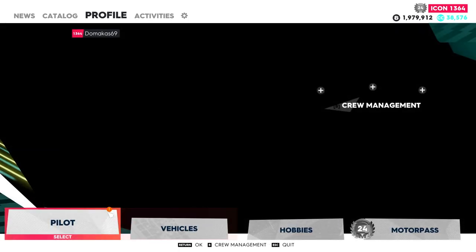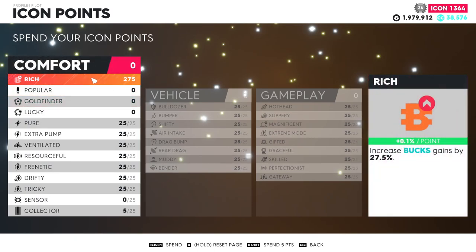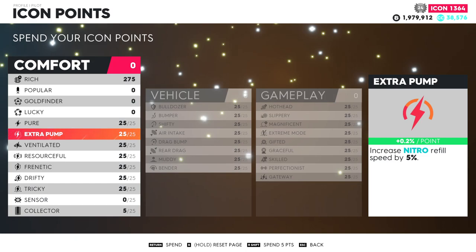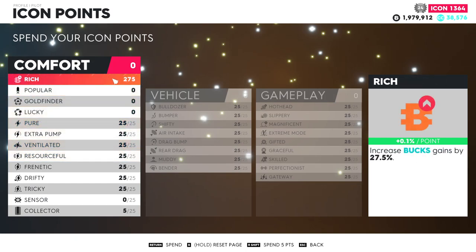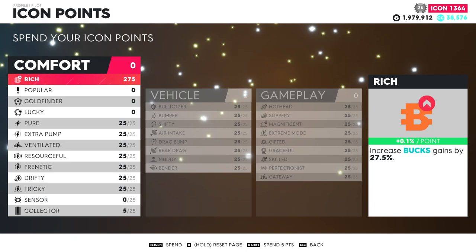Another thing you have to do is invest icon points. As you can see I have a lot of them, but I put some in other categories and that's why I didn't get as much. If I put all of them in here I would get a lot more. You can grind followers, and with each follower you can put them into followers or into 'rich.' If you put them into rich you get even more bucks — it's just an investment.